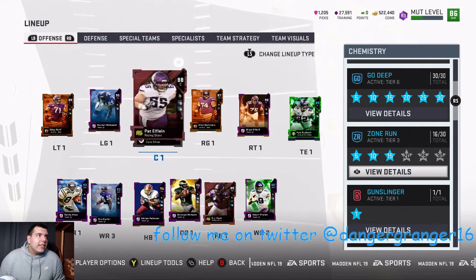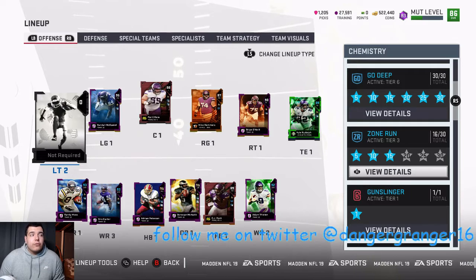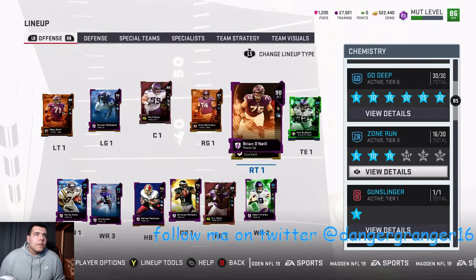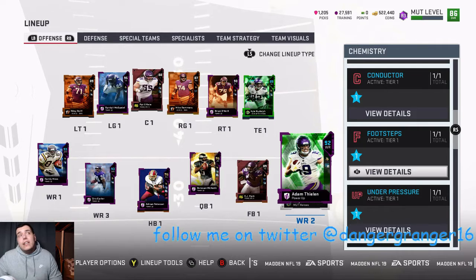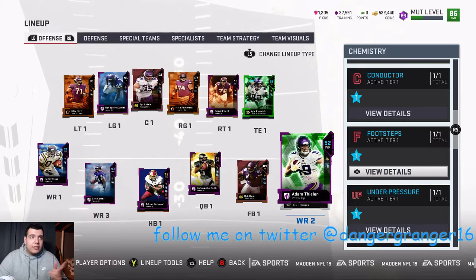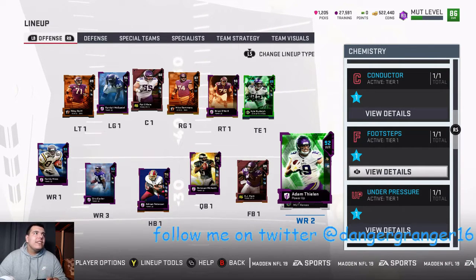I need to get a left tackle — I'm probably gonna get a decent one so I can put zone run on him that's times two or times three. Otherwise we're making pretty good progress. I'm gonna put sprinter on all the guys too once they're fully upgraded — there's no sense doing it now if I'm going to upgrade them and then reapply.